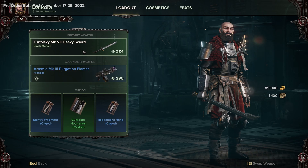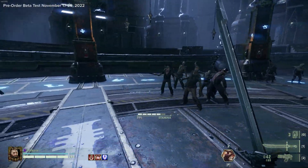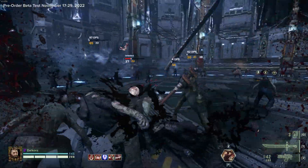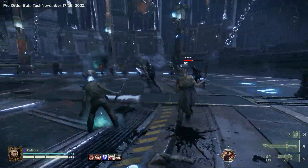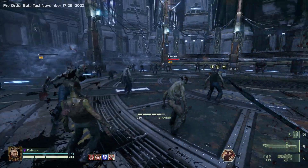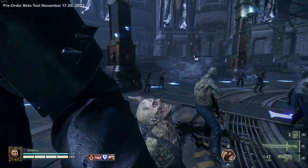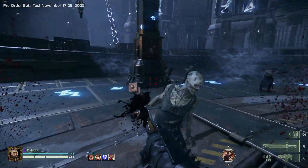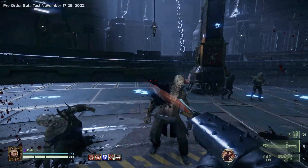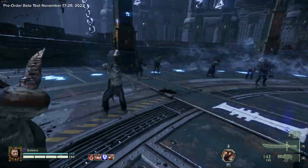This one here is the Turtle Sky Mark VII Heavy Sword. The dodge is still very good for something called a heavy sword. Light attacks have very big cleave — that feels nice and fluid. Push attack is likely an armor-piercing attack with quite a lot of damage. The heavy gives us some horizontal slashes — those feel good. The special appears to be slapping them with the back of the sword, which I'm not sure why you would do that, but there it is.